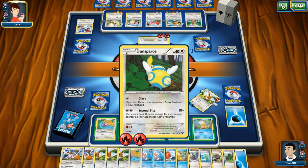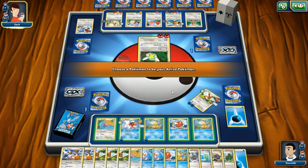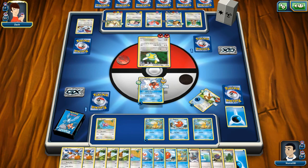Okay — flip a coin, if heads your opponent's active Pokemon is now paralyzed. And Second Bite: this attack does 10 more damage for each damage counter on your opponent's active Pokemon. So the more it attacks me, the more damage it does — I like that card. That's pretty undead-y.